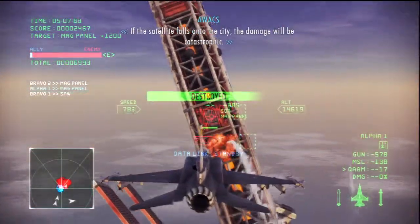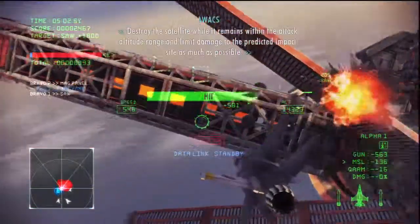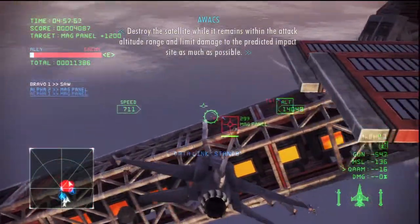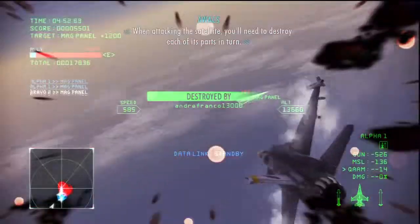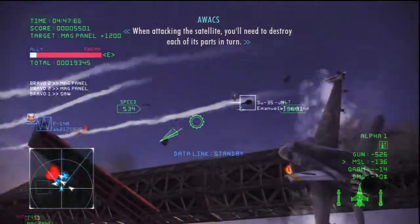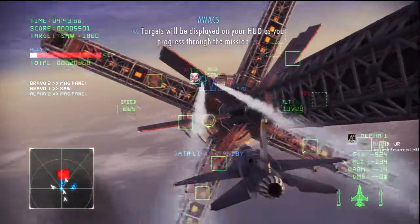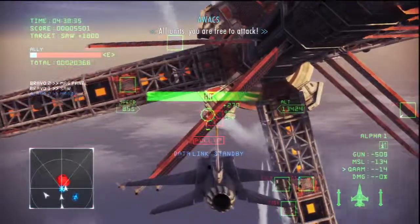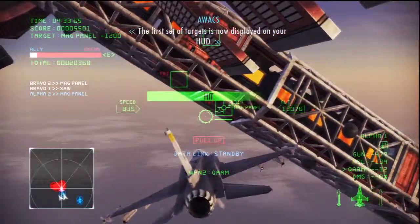If the satellite falls onto the city, the damage will be catastrophic. Destroy the satellite while it remains within the attack altitude range — limit damage to the predicted impact site as much as possible. When attacking the satellite, you'll need to destroy each of its parts in turn. The targets will be displayed on your HUD as you progress through the mission. All units, you are free to attack.